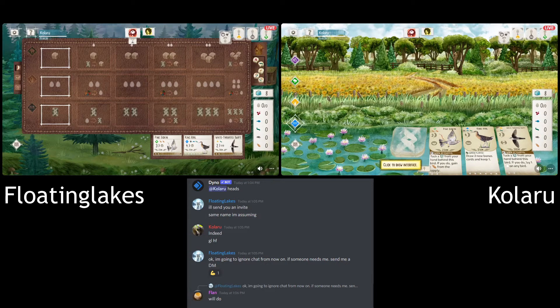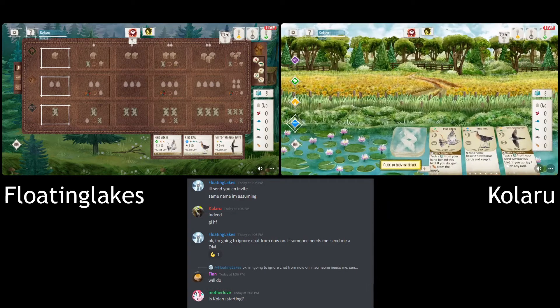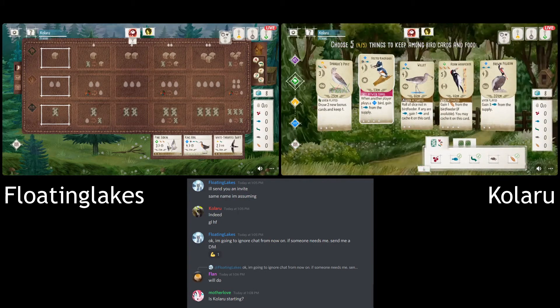You definitely want to get the Kingfisher down first turn, especially since there's nothing to pick up from the tray. I like the Kingfisher and that end of round goal for the first round as well. It helps with the Star Nest and then obviously you've got the third end of round too. It's a good bird to get down because your opponent is going to be playing wetlands, so you can count on at least one or two fish from it.